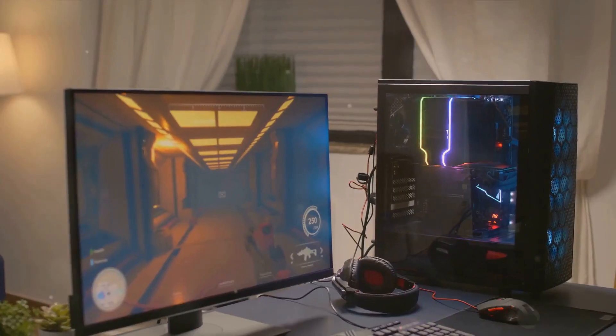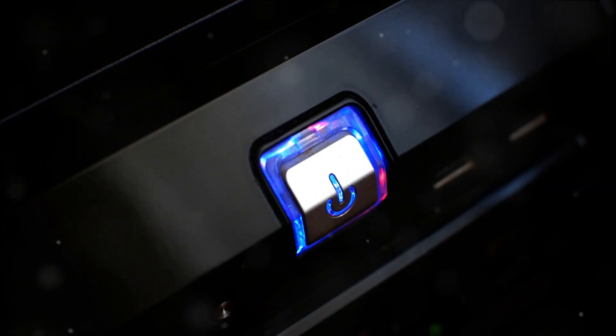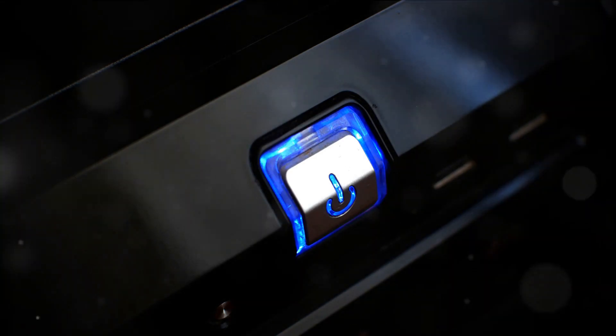With the graphics card and PSU in place, it's almost time to power up your new gaming PC. Connect your keyboard, mouse, monitor, and speakers. Now the moment of truth has arrived — take a deep breath and hit that power button. If all goes well, your new gaming PC will boot up and you'll see the POST, or power-on self-test, screen.